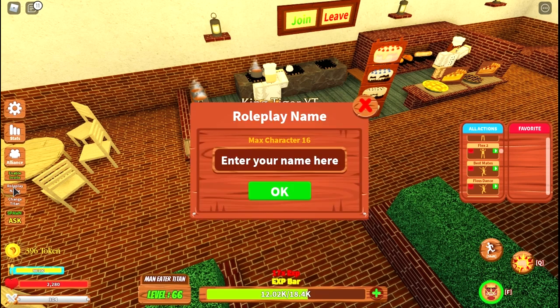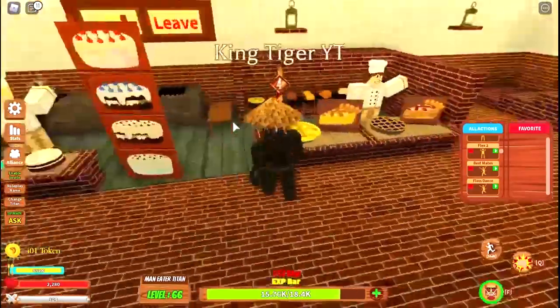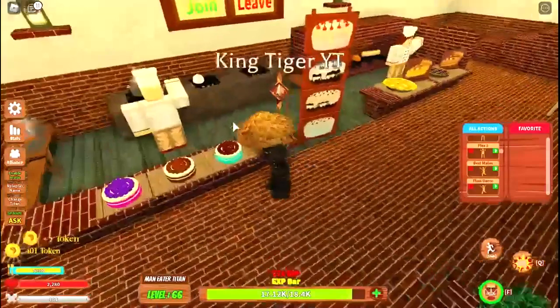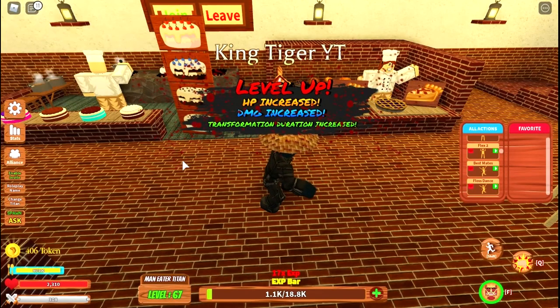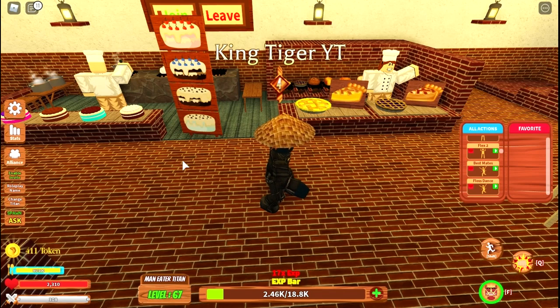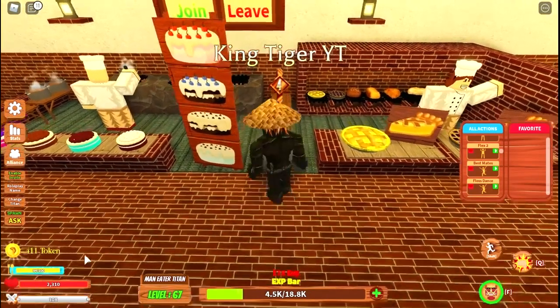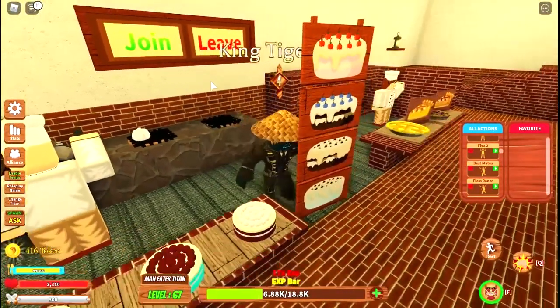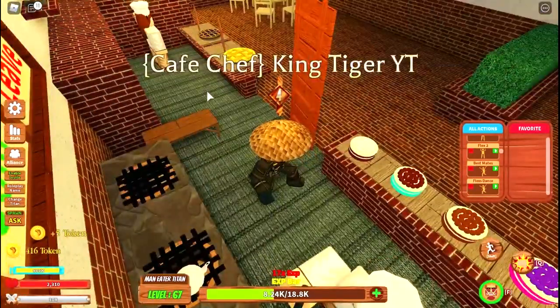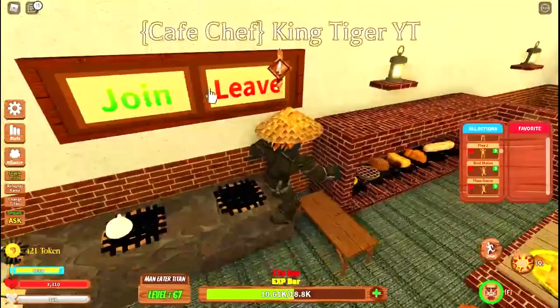Then you have name changing — the roleplay name. I changed mine. Then you have the pie over here that you can eat. There are also different ones around the map that you can go to, like drinks, Oreos, milk, and stuff like that around the map that you can drink or eat. It gains back your food bar. You could also go over and there would be like a join or leave — this is 'calf chat.' If you join it, it would be called, and then you could leave it.